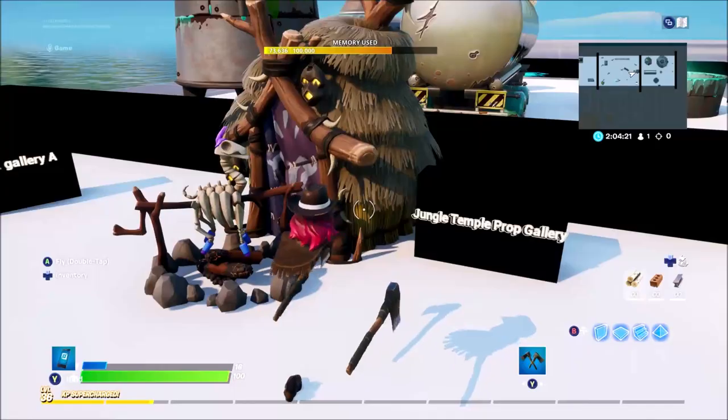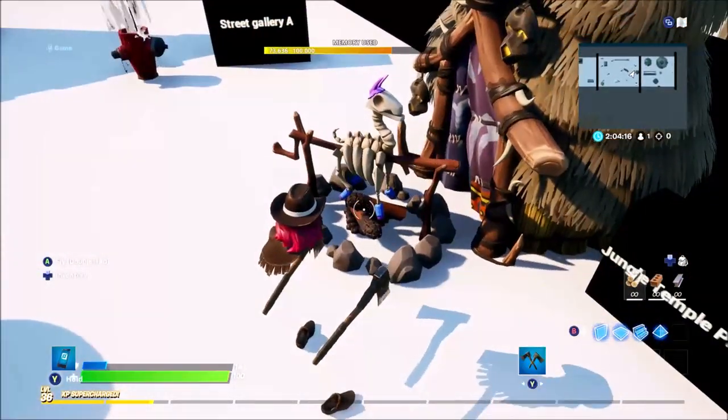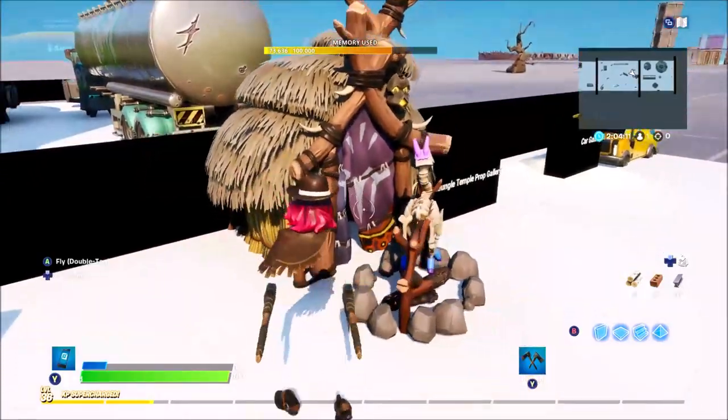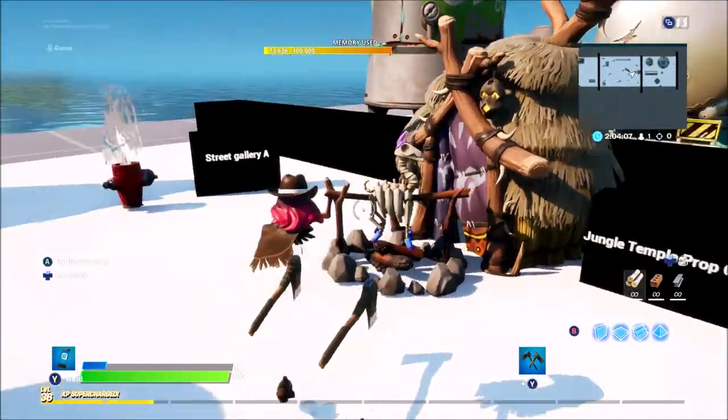This one I've only just found — I didn't even know it was in the game. It's a cool little llama on a fireplace with a cool little tent. This is from the Jungle Temple Prop Gallery. It looks absolutely awesome, and I'm glad they added it because it could make for some really unique maps.